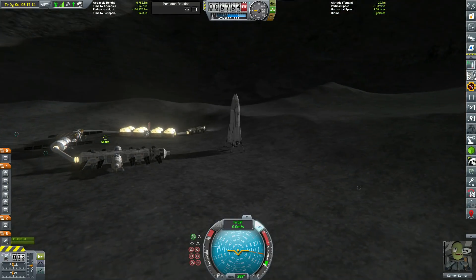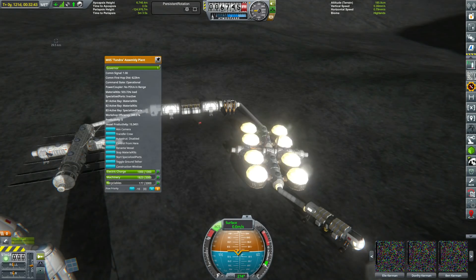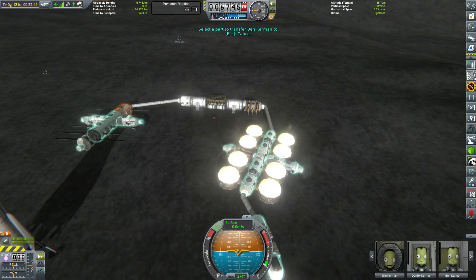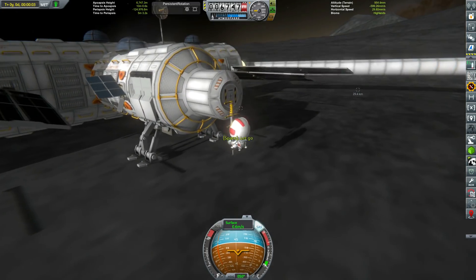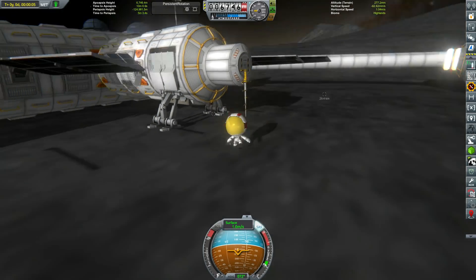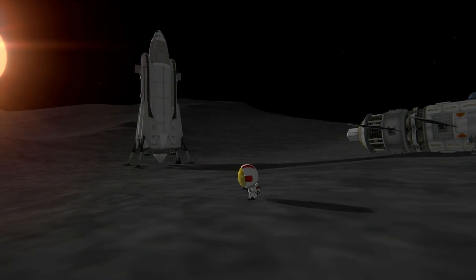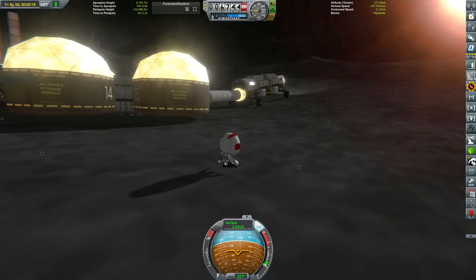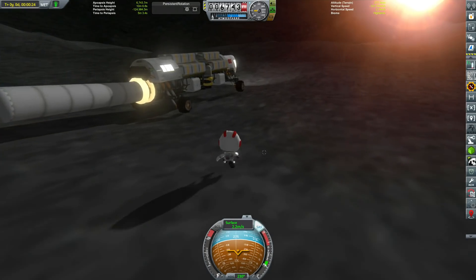We get a pretty beautiful shot here. With these new landing gear it really does look awesome — it looks like a proper spacecraft, not some janky mess thrown together in KSP like the Leto did. I can't stop expressing how happy I am with how this thing looks. It's actually stable as well, which means we can swap away and come back without the spacecraft jumping 50 feet into the air and falling on its side, which was a problem with the Leto.